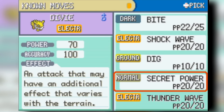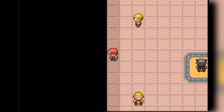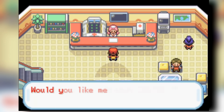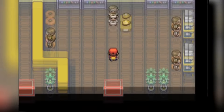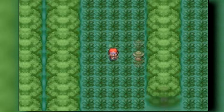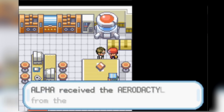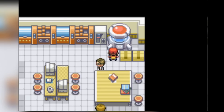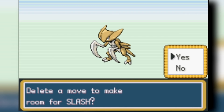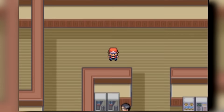We head back up Cycling Road and train up our Lapras. Before the next gym fight, since Surf is available, we head back to Pewter City from Vermillion through Diglett's Cave. We get the Old Amber, surf all the way to Cinnabar Island, and get both our Aerodactyl and Kabuto. We train for a long time through the Pokemon Mansion and the route near Fuchsia City. We used a Rare Candy on the Kabuto to speed things up, and our Aerodactyl is finally a high enough level to use.